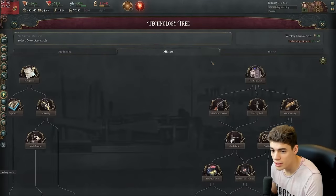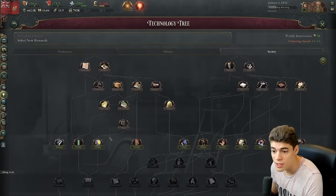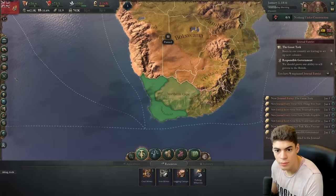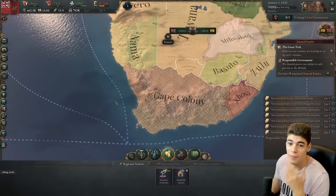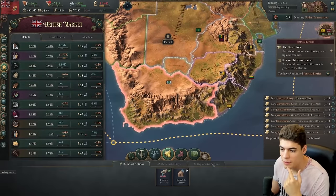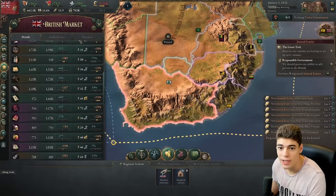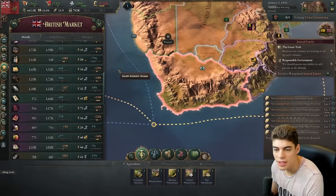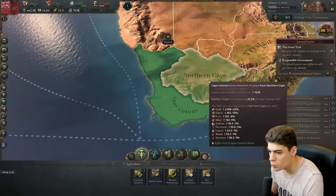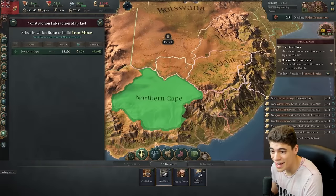Damn, we really have no research done. We've got some military stuff done, a lot of society stuff. The entire tier 1 society tree is done. I'm going to go agriculture first because I want to build up our resource industry before anything else. Unfortunately, being part of the British market, we can't determine what we have locally — I think that's a bit of an issue. I would like to know what I'm producing domestically. I can kind of see through this GDP thing, but it's rather tricky. I know we're producing grain and fish, and we don't really have any wood or iron mines going.